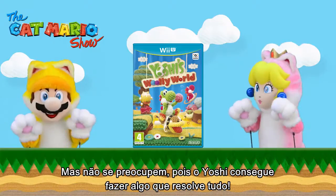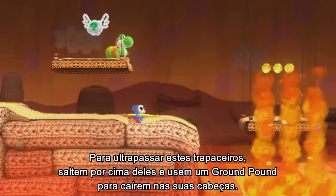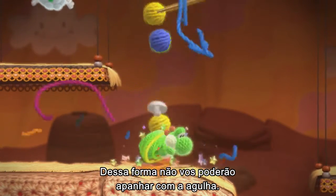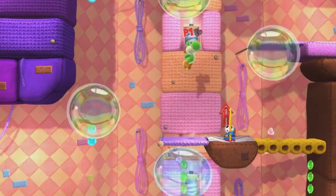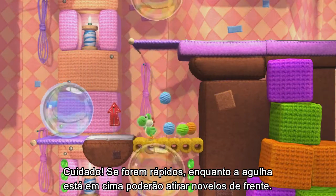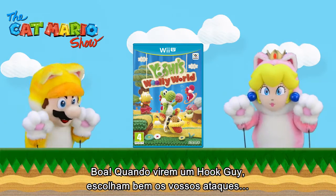Not to worry though — Yoshi can do something that'll sort it right out! To get past these tricksters, jump up above them and use a ground pound to land on their heads. That way, they can't get you with the hook. But sometimes they point the hook upwards — be careful! If you're quick while the hook's up, you can hail yarn balls at them from the front! When you see a Hook Guy, choose your attacks wisely!